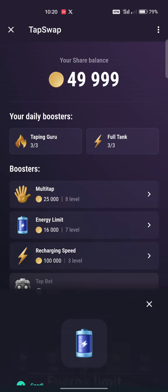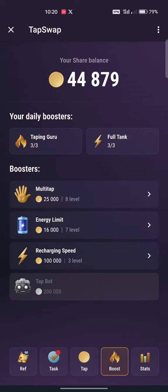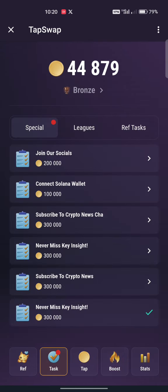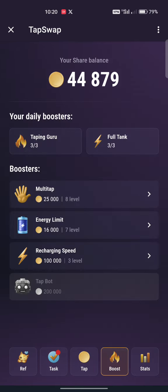Now I see my energy is 3,500 - up from 500 before. I increased my energy tab from 500 to 3,500. Now I go back to Boost and see everything I have used here - all from one task I completed. By the time I do all the other tasks, I will have even more. Now for Recharging Speed I need to add more, but before that let me show you the Tapping Guru.